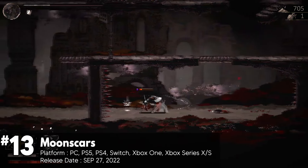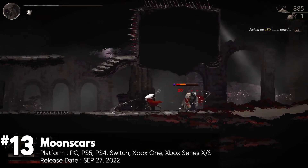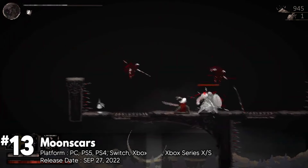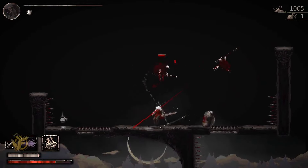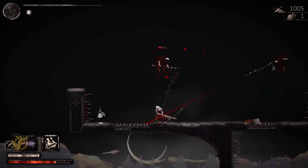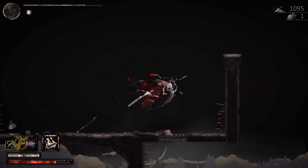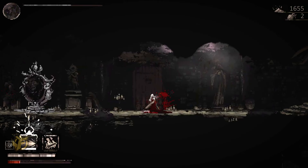Moonscars aims to capture the mysterious atmosphere that Dark Souls is known for. You play as Grey Irma, a fierce warrior on a quest to find a deity called the Sculptor. Irma wants answers to her existence. Combat is fast-paced and aggressive. You must strike enemies to collect Icor, a substance used for healing and casting powerful spells. The game also features talismans to enhance your build, which can be purchased or found throughout the world.